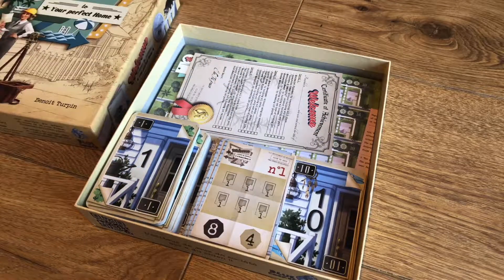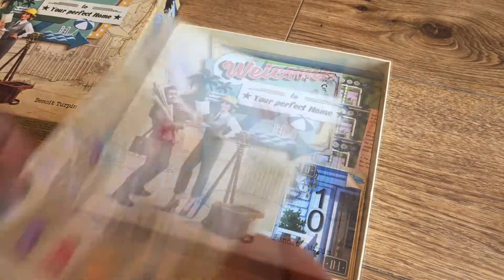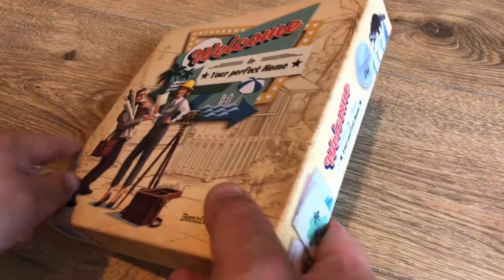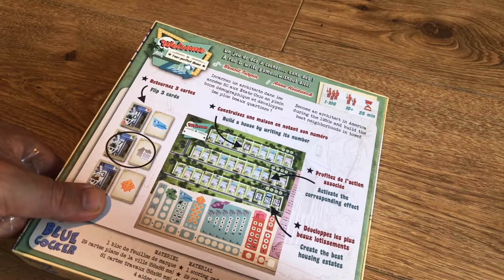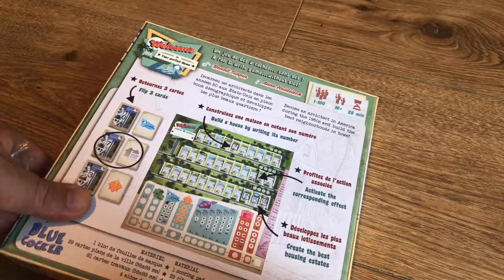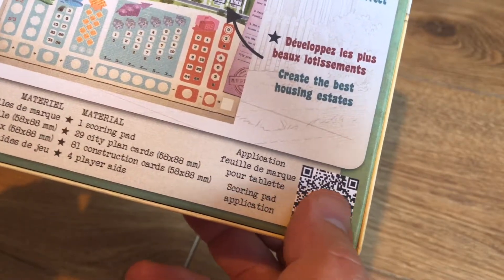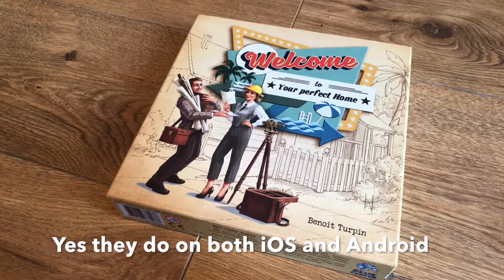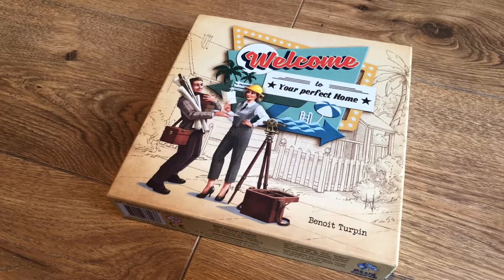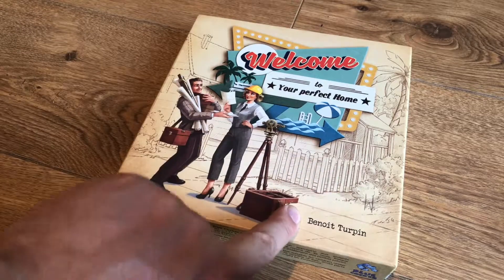Anyway, this is actually a nice card - this is not just paper, this is proper card stock, which is really nice. I like these player aids, except for this paper one. The only thing I did notice is that unlike Ganz Schön Clever, they say you need to provide your own pencils or pens for this game. They've got a scoring pad application, so I wonder if there's one online where you can download an app and mark it off as you play - that'd be quite cool. That's what Ganz Schön Clever does, because then it does the working out for you. Anyway, that's Welcome To by Blue Cocker Games.